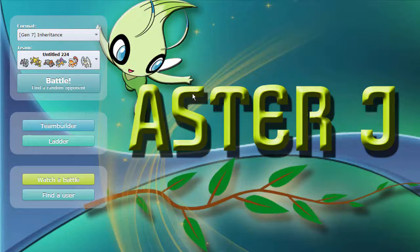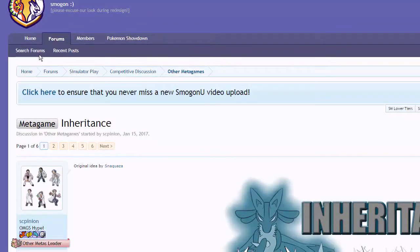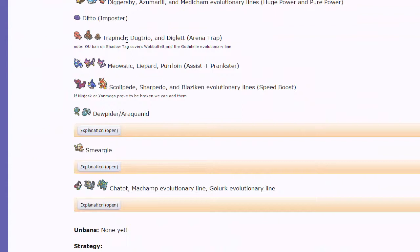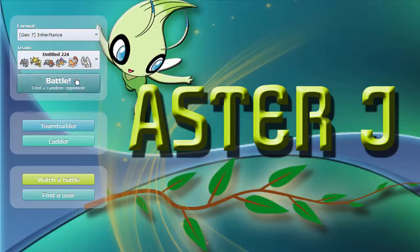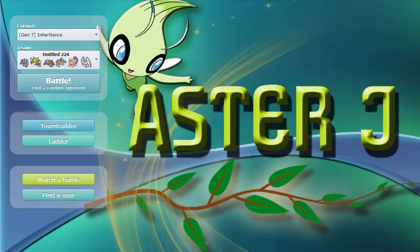If you guys have any team suggestions or set suggestions, definitely go check out the thread on Smogon - right here. Go to Forums, Simulator Play, Competitive Discussion, Other Metagames. Under Other Metagames you're going to find Inheritance, and this is where you have all the details as to what's banned - what you can't inherit. Like Arena Trap would be too ridiculous, Assist plus Prankster, Speed Boost - all of those things are banned. Definitely go check that out before you make any suggestions, but I would love to hear what you guys think of the tier. If you don't like it just let me know - I won't play it anymore. If you did enjoy guys, make sure to leave a like down below, subscribe if you haven't already, and I will catch you guys later. Ciao!